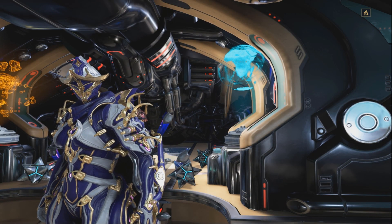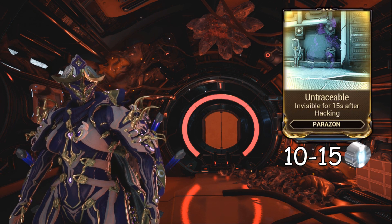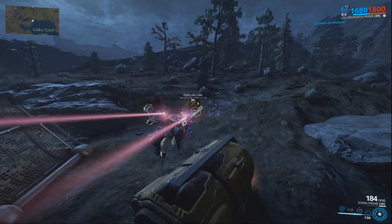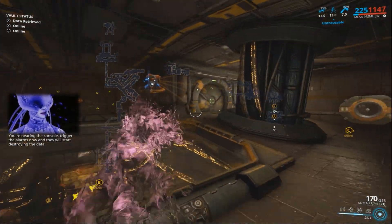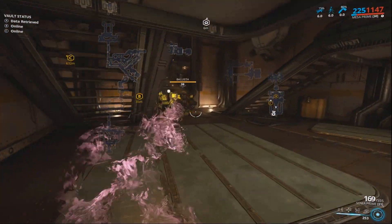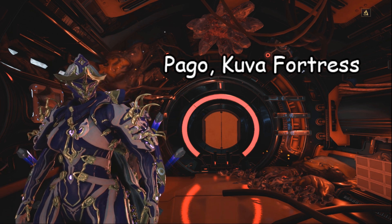Both Runtime and the next mod can be found with a 14% chance at Rotation C of the Kuva Fortress spy mission. Untraceable is the most useful Parazon mod - full stop. Not only does it make you invisible in Archwing mode, stacking nicely with Runtime for Eidolon Hunts, it is also immensely useful for normal spy missions. As you can see, hacking the first console which unlocks the spy challenge room causes you to enter it already invisible. I'll repeat: this mod, same as Runtime, can only be found at Rotation C of the Kuva Fortress spy mission.